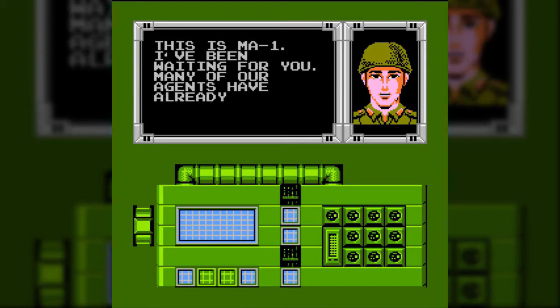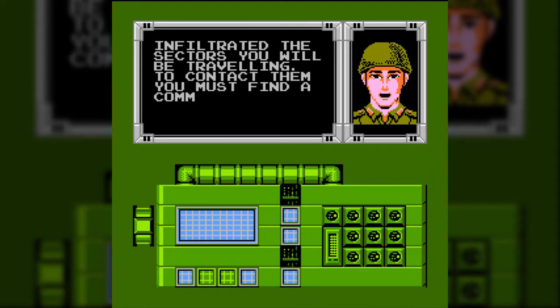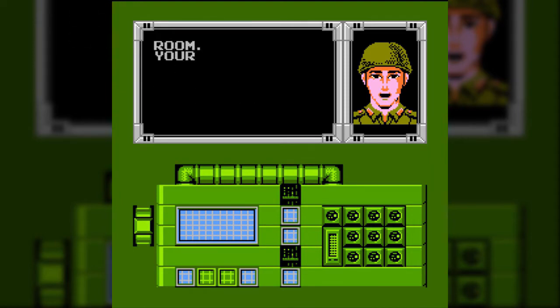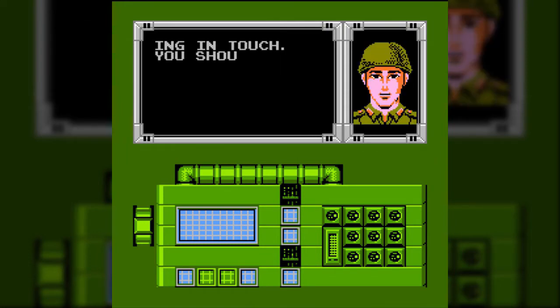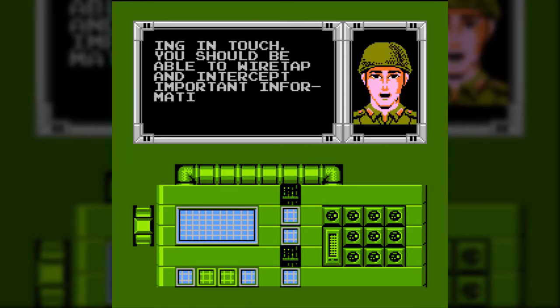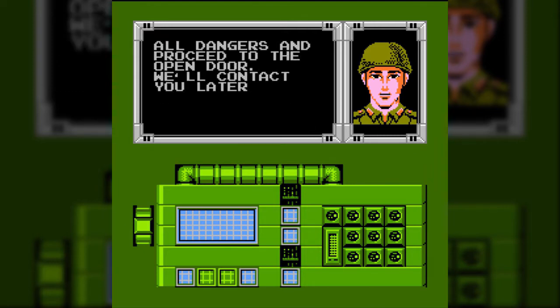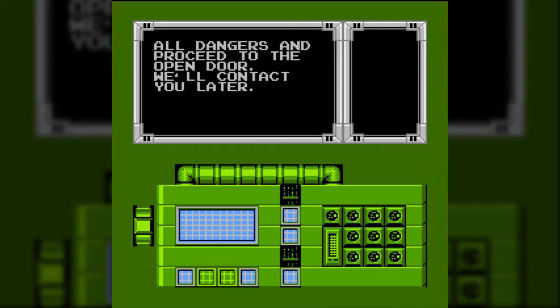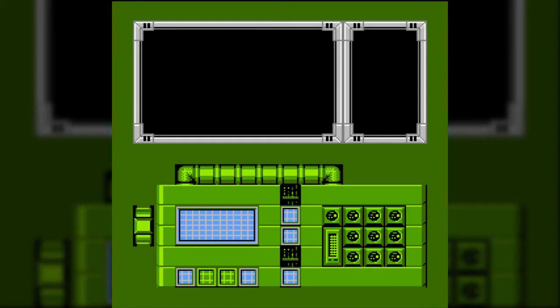This is MA1. I've been waiting for you. Many of our agents have already infiltrated the sectors you'll be traveling. To contact them, you must find a communication room. Your success depends on staying in touch. You should be able to wiretap and intercept any important information. Ignore all dangers and proceed to the open door. We'll contact you later. Additionally, in communication rooms, you can wiretap — this is gonna be your way to get the enemy's point of view in a lot of events.